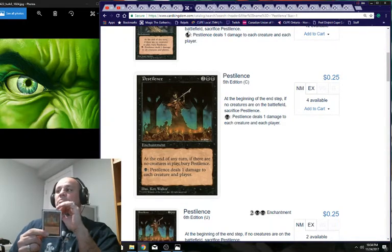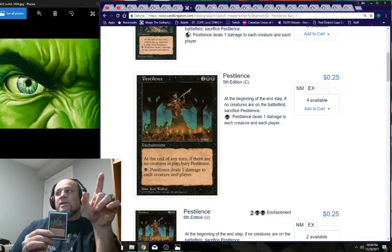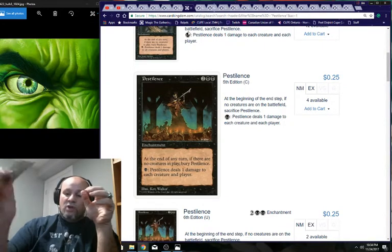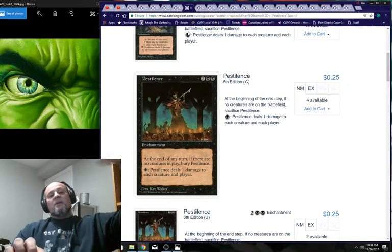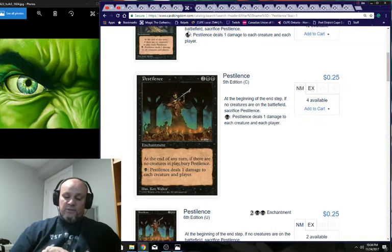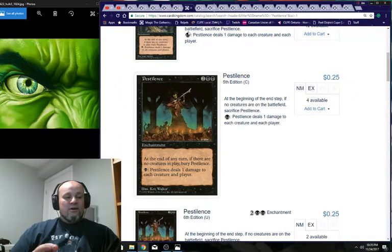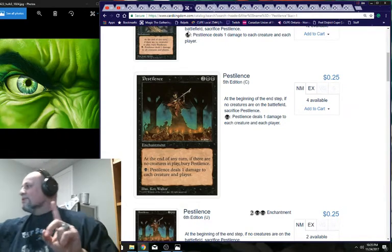Pestilence costs four mana which is also a drawback. But one black mana to deal one point of damage to each creature and player is huge. You can resolve it in a larger board state and hit different tiers of creatures. It deals damage to players, and I believe damage to players can be redirected to planeswalkers. Please give me feedback on whether Pestilence is worth it.